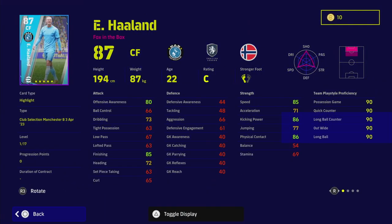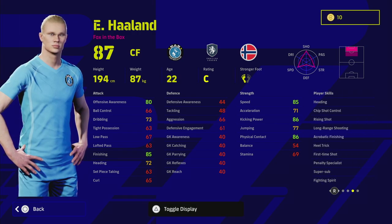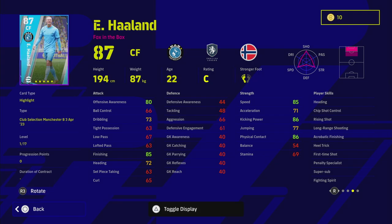Everything that you see here on the surface looks good, right? You've got an 87 overall version of Haaland that you can train up and make into a 96 overall center forward fox in the box. We've got 17 levels to train. He's got 90 team play style proficiency, 85 speed, 86 physical contact, and 85 finishing with 80 offensive awareness straight off the rip before we even train him.